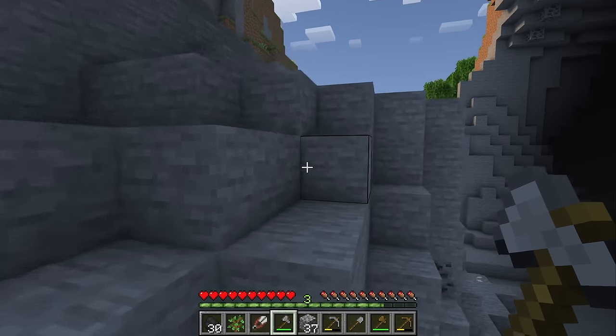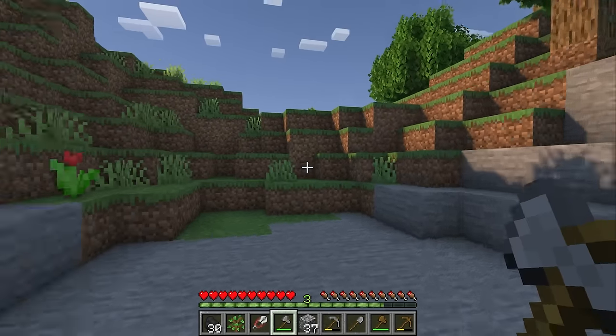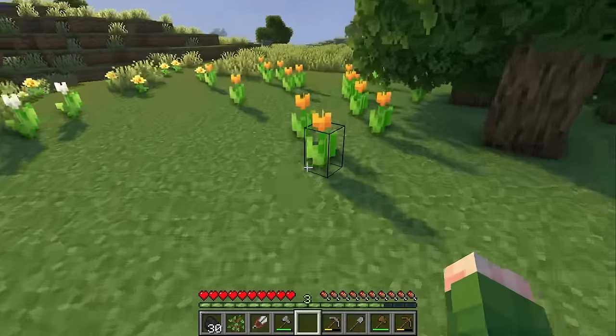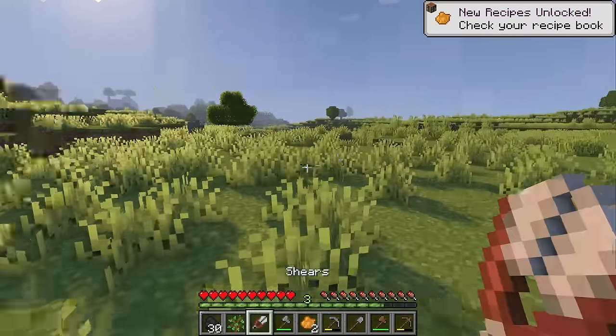In the meantime let's take the safe route up here and head back over to the sheep. At least we know that this cave is close by and we probably have tons of resources we can gather down there. And the best part about being in a flower forest is we have tons of flowers, which means we can pluck a couple of these, make some dye, and now we'll be able to make ourselves a cute orange bed to sleep in for the night.